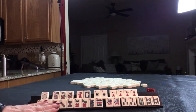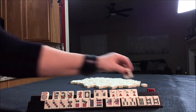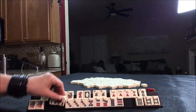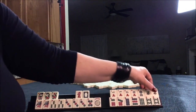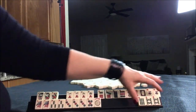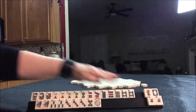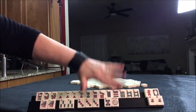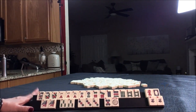Anytime I have a joker, winds, and a pung, I think about a quint. But we do have one, three, three, five — that is one away from being set. If we can get a five dot, we can pung, pung, kong, kong. This would be the second hand down under odds. That's pretty good.